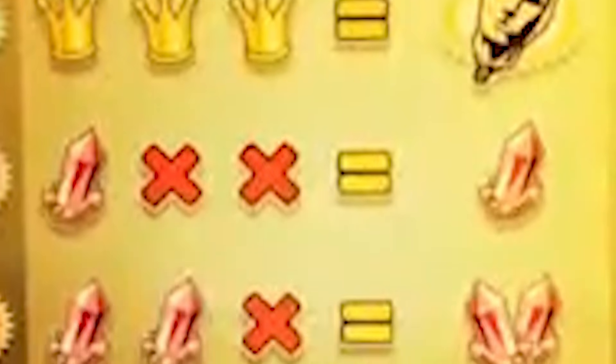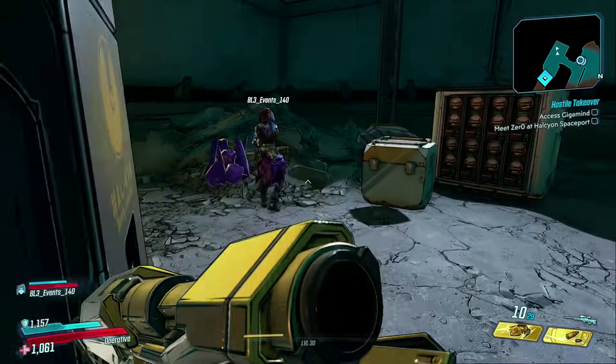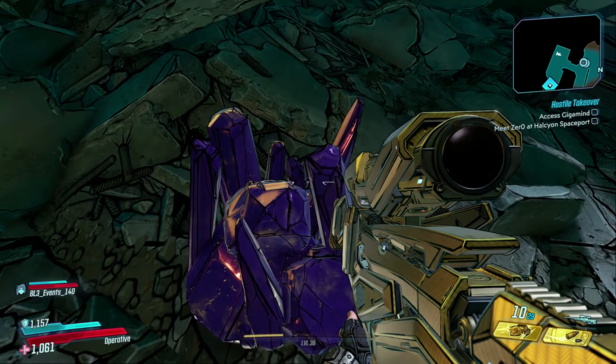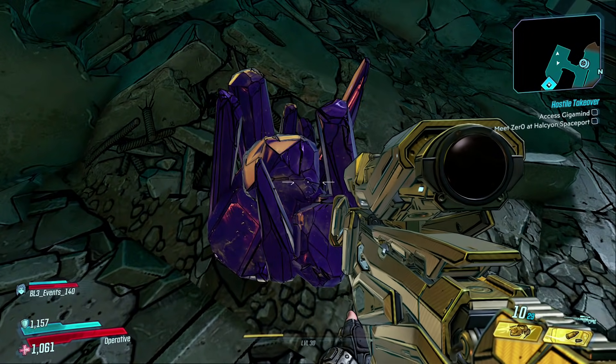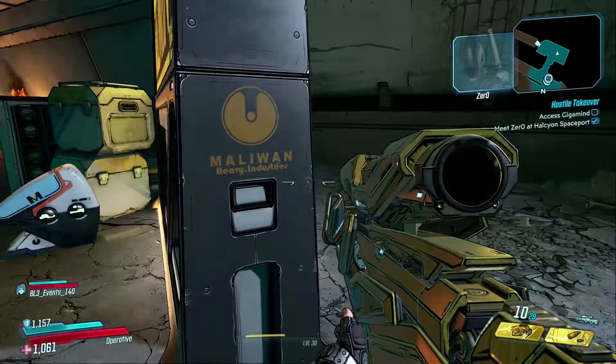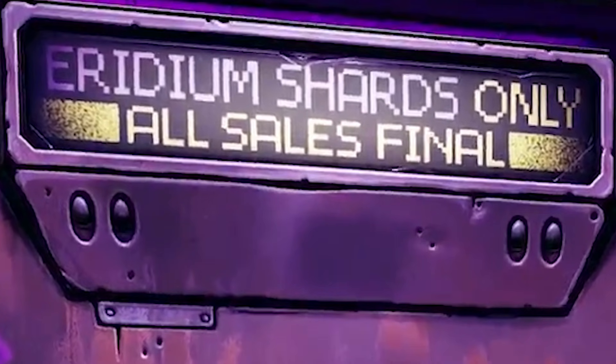Now we have a crystal — XX equals a crystal. I believe this crystal is an Iridium shard. I actually got to play the Borderlands 3 demo, and I came across quite a few of these crystals in the wild. And when you melee the crystal, you get some dialogue. You might be asking what is it for — if this is an Iridium shard, that is going to be a currency for buying stuff from Crazy Earl. You can see right above his door, it says Iridium shards only.